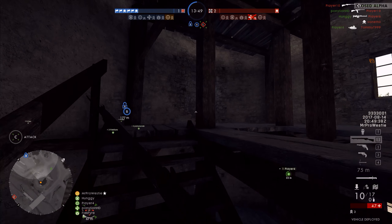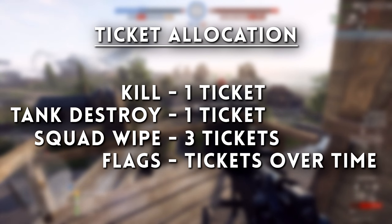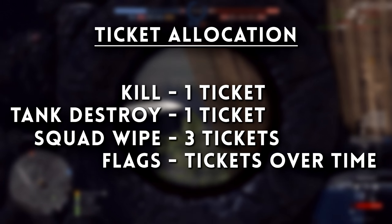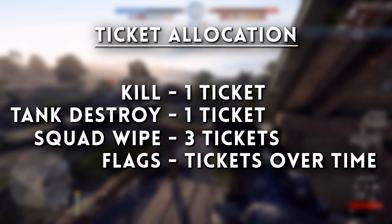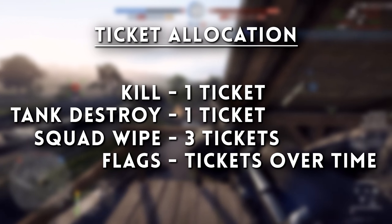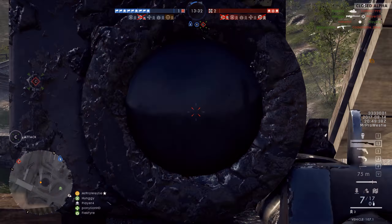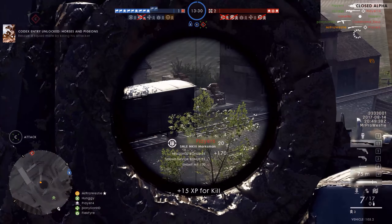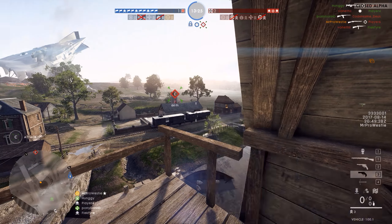There are various different ways that you can earn tickets. Killing an enemy player gets your team 1 ticket. Destroying the enemy team's tank gets you 1 ticket. Wiping the entire enemy team gets you 3 tickets. And owning flags earns your team tickets over time — every 14 seconds, the team that holds the majority of flags on the map will be awarded 1 ticket per flag that they hold.